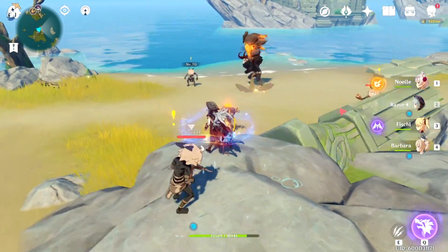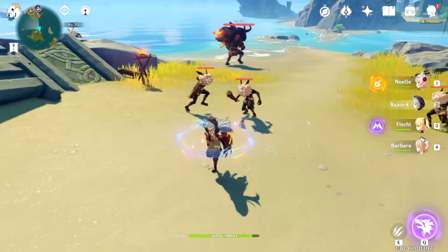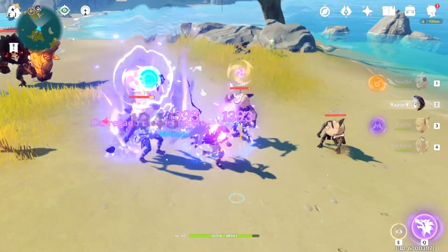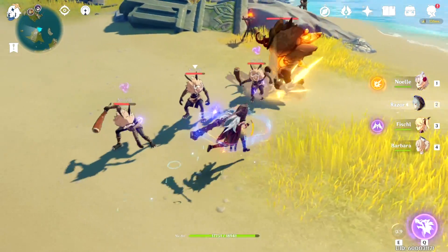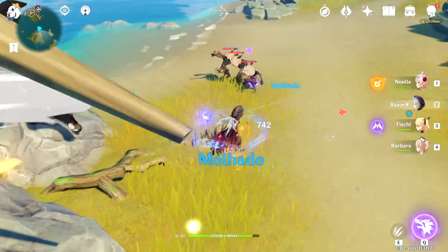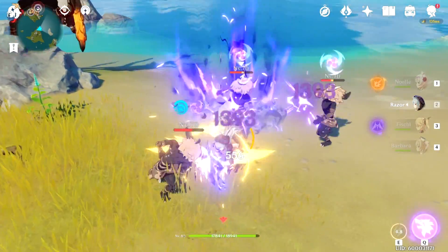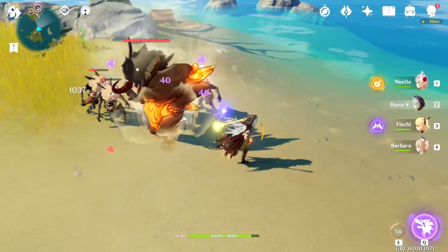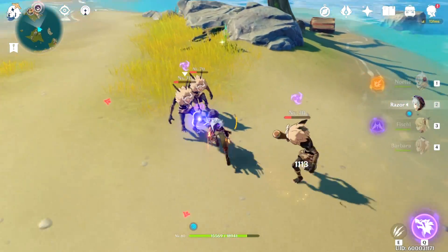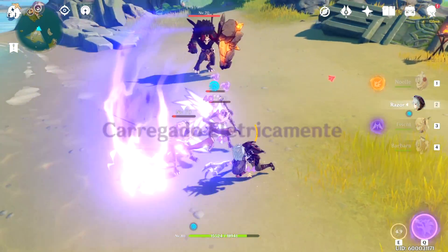Vou mostrar aqui na prática: a gente dá um ataque elemental e depois só ataque em área — olha! Ataque em área de novo. Muito boa para quem quer fazer o Abismo, para quem quer causar mais dano, porque esse ataque adicional é muito OP, galera.